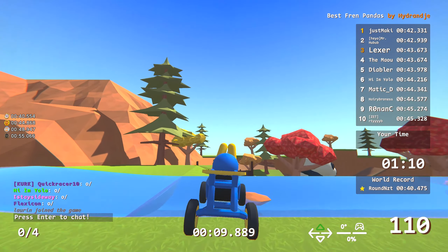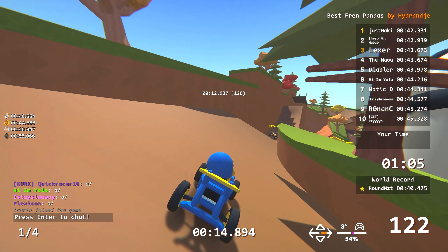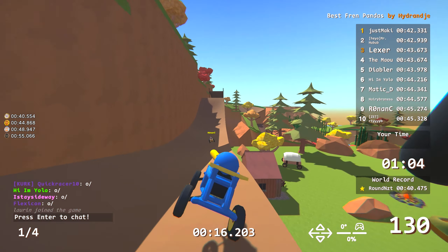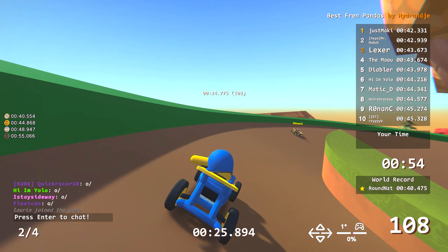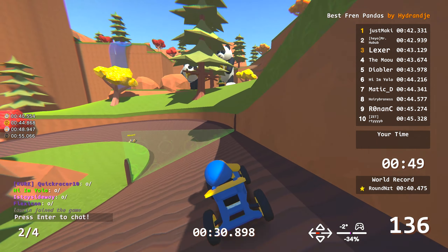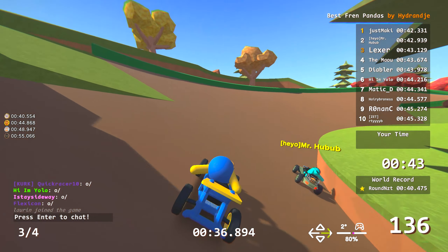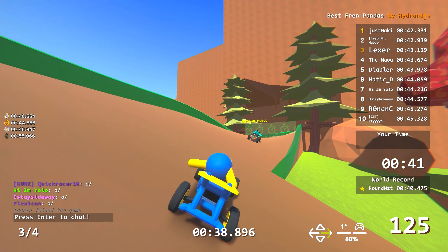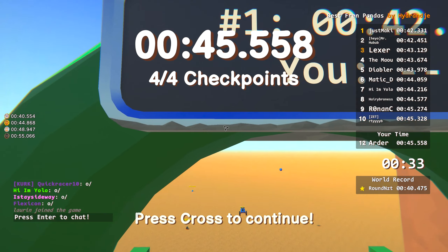Best Friend Pandas by Hydran G — there were a lot of bits about pronunciation on this showcase. As a track it was fun, not really hard, but the scenery is bright, colorful, and great. Two hard points: the jump where there are no signs so you don't see it, and the last jump to the finish where I crashed several times because you need the right amount of speed and the right jump. The panda scenery is great — pandas are friends.